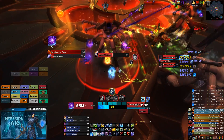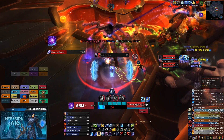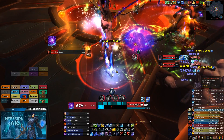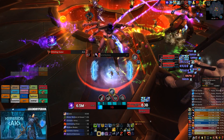Normally on this fight you'll see mages go frost so they can ice lance cleave, but if you do this strategy they're able to just cleave as fire because their ignite will spread and they will do some insane damage. You will see at the end of this video our fire mages both got rank 1 and rank 2 on this fight.